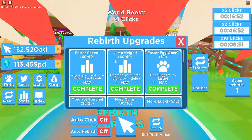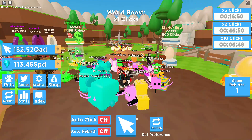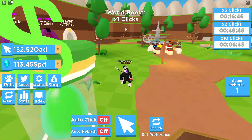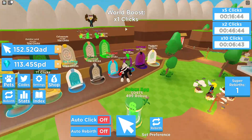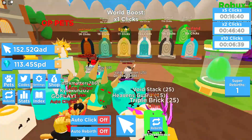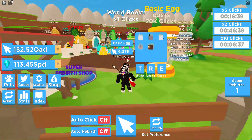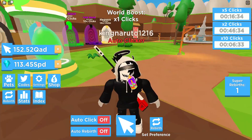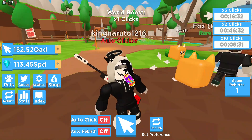Hey guys, KingNodes here back with another video and today I am playing Clicking Champions. It just had a new update and they added a hidden world, so it's hidden somewhere around the map. You have to find it — it can be inside any of these worlds. But I actually know the location of it because someone told me, wink wink. So I'm just gonna go to it right now.